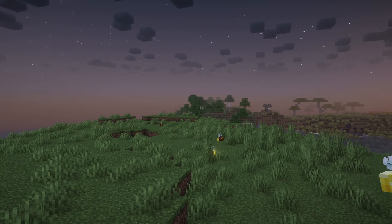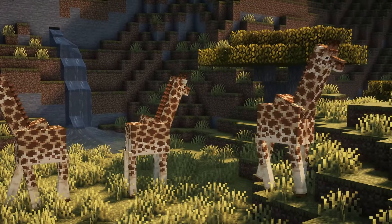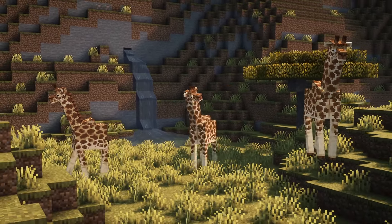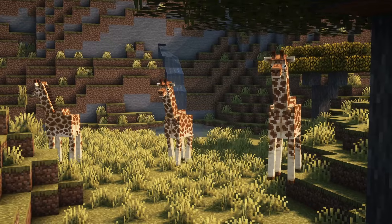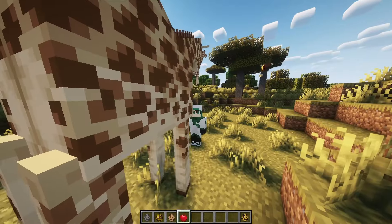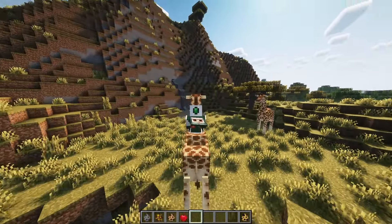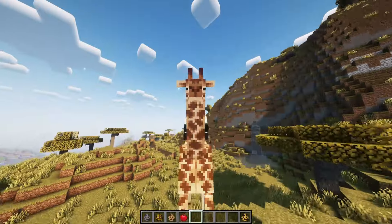They will drop 0-1 glow goop after dying. Giraffes spawn naturally in savannah biomes in groups of 3-4. Giraffes can be temporarily tamed and ridden for 30 seconds by feeding them an apple. After the 30 seconds are up, the giraffe will knock off the player. If the player is holding a map while riding a giraffe, the map will have a 50% increased radius when being filled in.